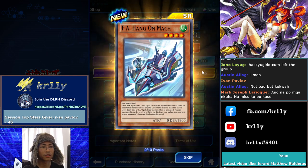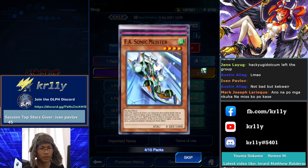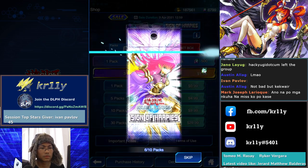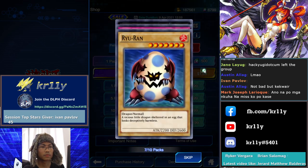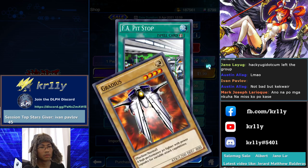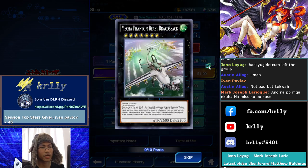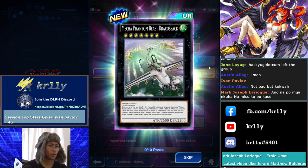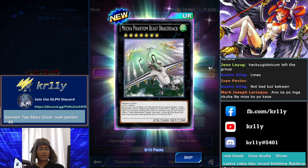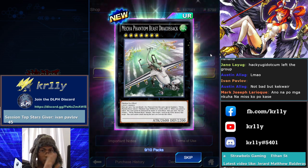Second copy Blade Armor Ninja. Shadow Armor Ninja — not bad. I guess we're getting a Draco Sack. Oh my god — you only need one of these so we're not gonna reset.